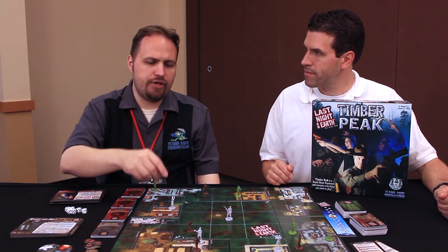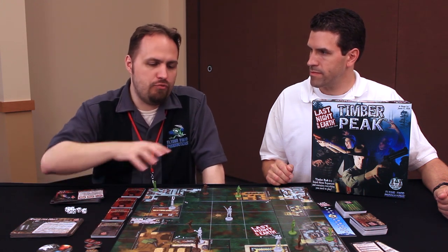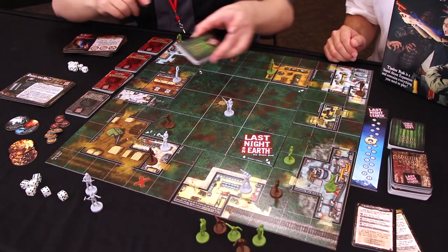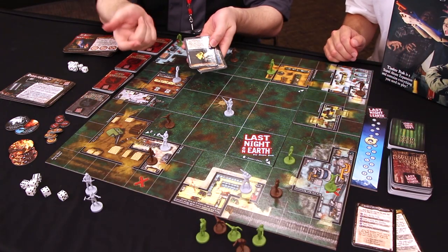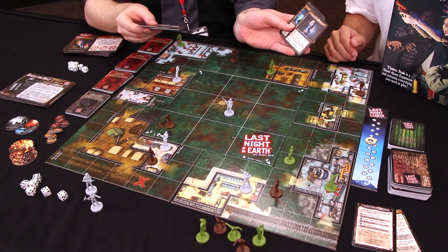You get to move all of your zombies around the board trying to get into spaces with heroes so that you can fight them. During the hero turn, each hero gets to move individually and activate — they can run around and try to escape zombies, get into buildings, try to search and find weapons by drawing cards from the hero deck. That'll give you things like chainsaws, or events like second wind, or townsfolk that can help you out.